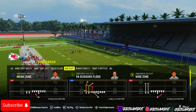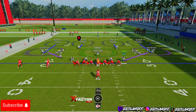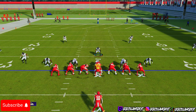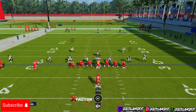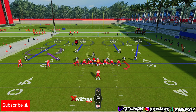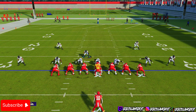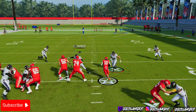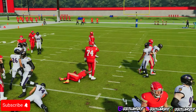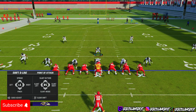Say they come out in halfback dive — here's how you stop it: show blitz, pinch your D-line, pinch your linebackers, blitz your linebackers, and then slant outside on the D-pad. Slanting outside helps you shoot the gap a lot easier. Watch right here — I shoot the gap. I actually did shoot the gap, I just shot it the wrong way. If the dive is on the right side, just shoot the gap to the right side — that's literally all you have to do.